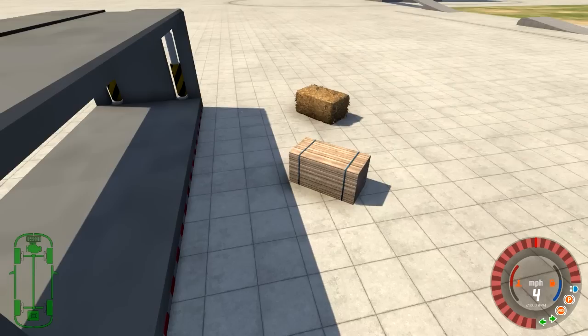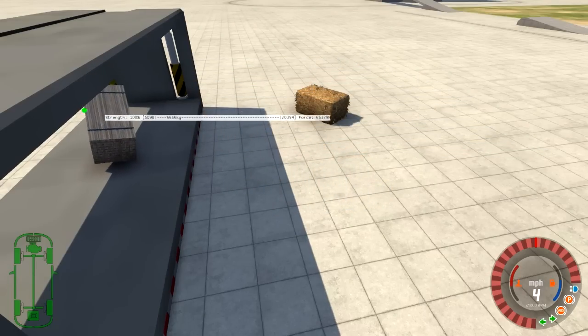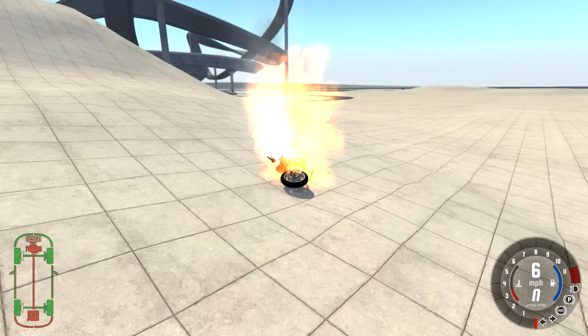Anyways, here we go. Pull yourself up here. There you go, over and boop! Perfect. Shift C, refresh. Let me see if I can drive it over there real quick.